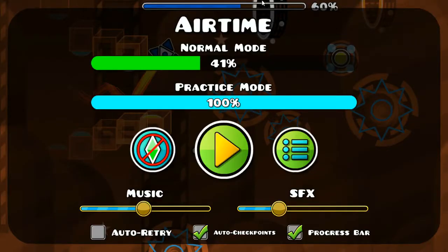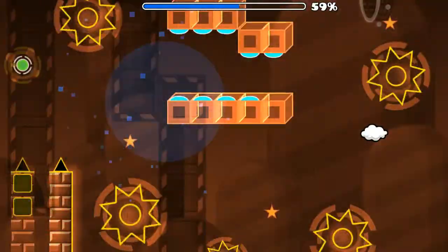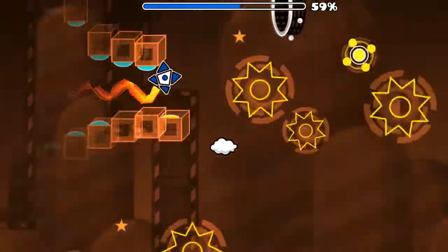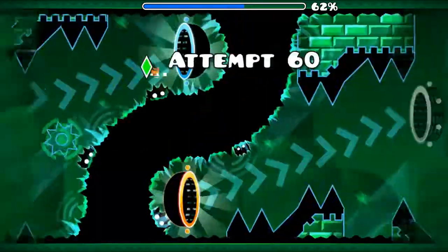For this UFO part, it's pretty lenient with the transition. Sure, the transition comes fast, but you have to hit the UFO late anyhow. Given the fact that the transition takes time, it's good that you have to hit the UFO late anyhow. So you hit the green orb early, then hit the yellow orb late, late, late, late, late.